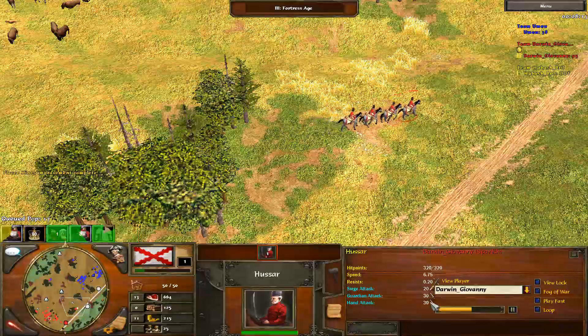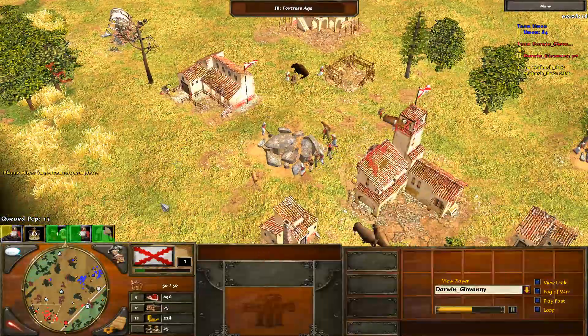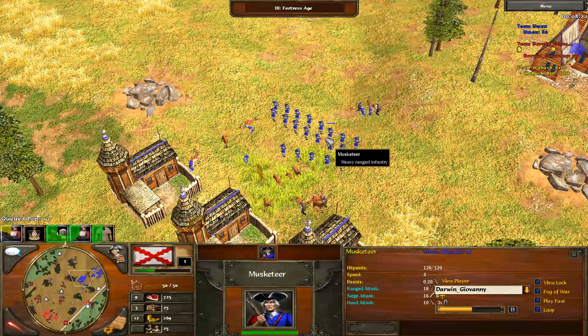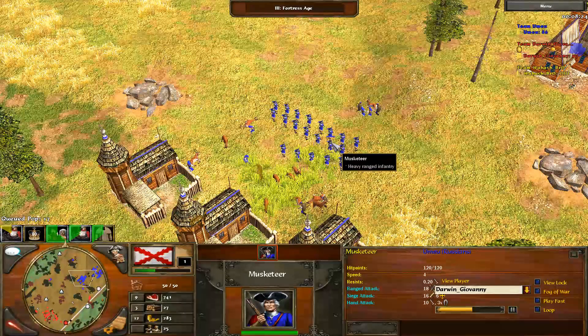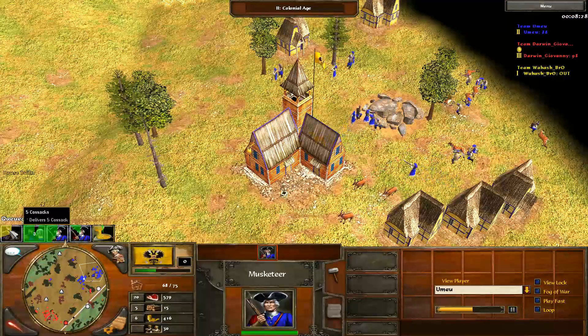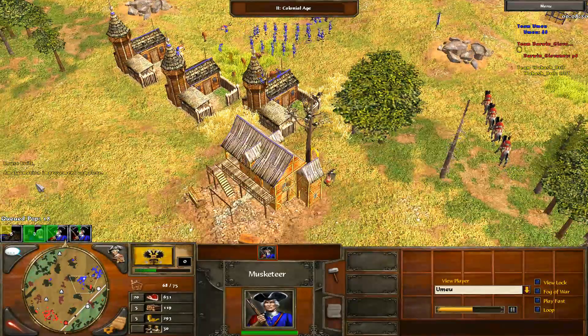Unlike a Hussar which does 30 damage straight up to everything, a Lancer does 20 damage with a times-3 multiplier versus infantry. And as we can see, YumiYu the Russian player has trained nothing but infantry. He's sending five Cossacks — we'll talk about that in a moment. He just got the Age 2 coin upgrade, Amalgamation, which increases coin gathering by 20% and costs 200 wood.